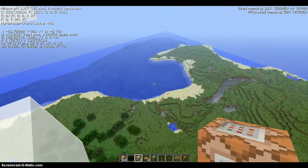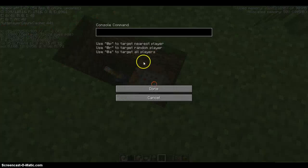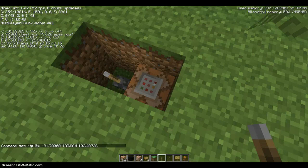Anyway, once you've gotten your coordinates, you just drop back down to your block here and you can place your lever. You just go here and type slash tp @p, then type in coordinates: negative 91.700, space, 133.864, space, 102.4873 — and done. So now the command is set.